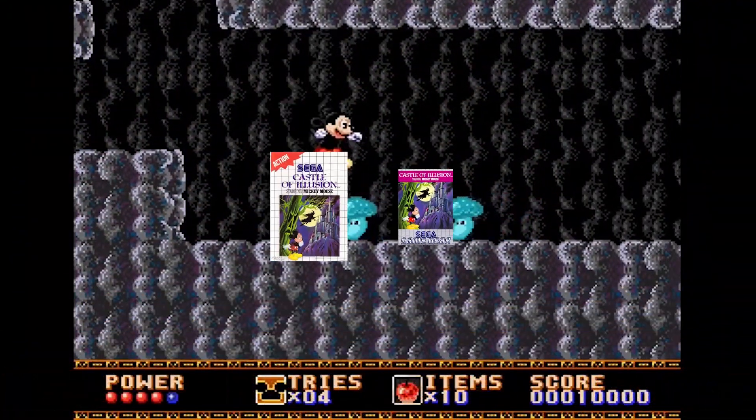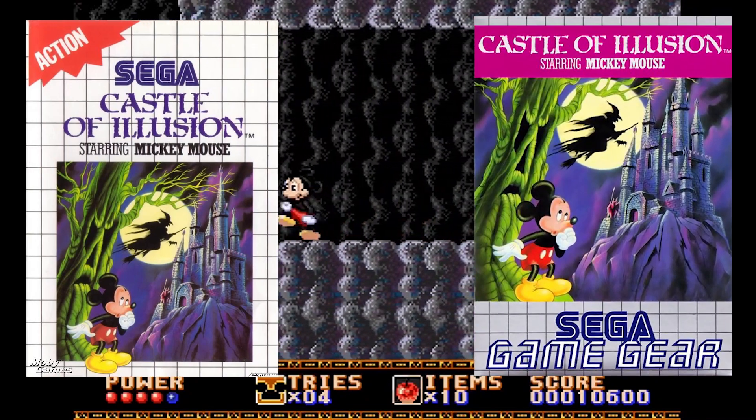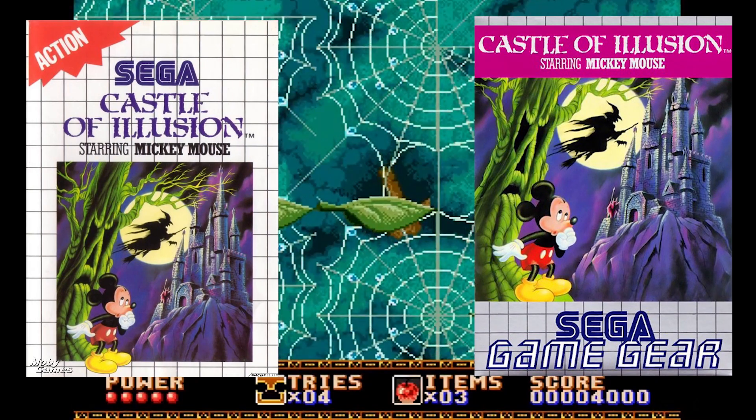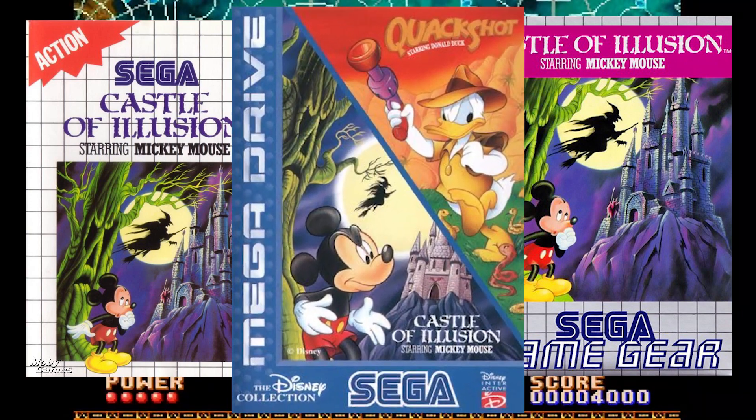This game has also been released on the Master System and the Game Gear, however they feature different game mechanics, enemies, items, levels and graphics. It was also included on a cartridge called Disney Collection, which also included Quackshot and was released in 1996. Not sure what Quackshot is? Check out my video in the description.